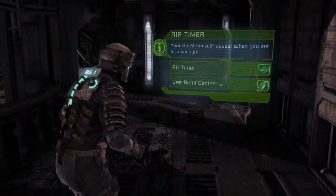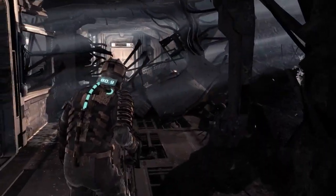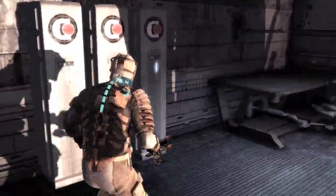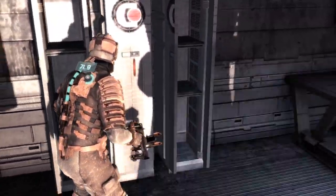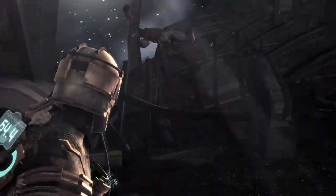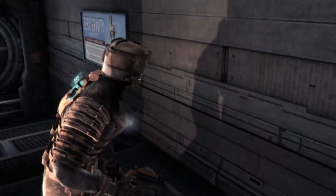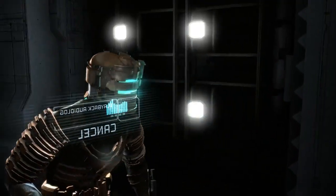Entering vacuum. Your air meter will appear when you are in a vacuum. I got so much air — yeah, that's up my rig. That's why I wanted to upgrade my rig; I knew we were going to need air. The Ishimura is able to set its gravity locally. Your grav boots will kick in when you enter a zero-G area.